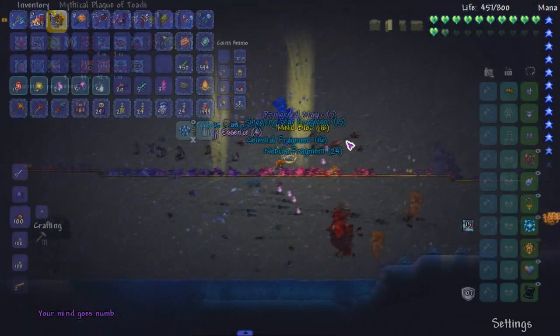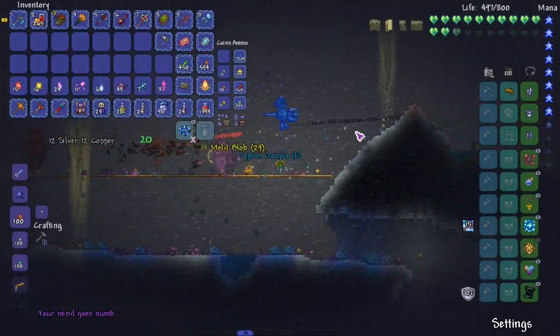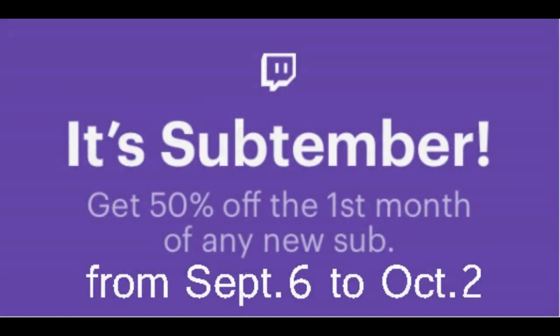I can't see anything. Typhon Ganglia — sounds like a disease, a very delicious disease. Hey guys, it's September. If you subscribe to my Twitch it's 50% off the first month — it's like $3. You get some special things. Please, I need money.